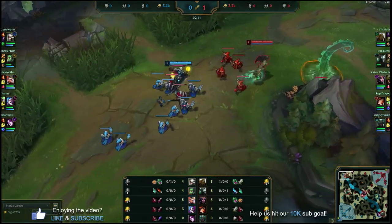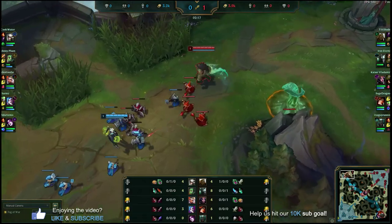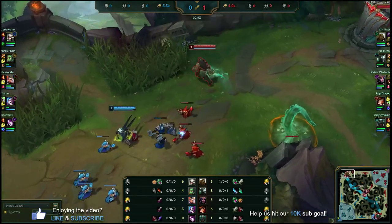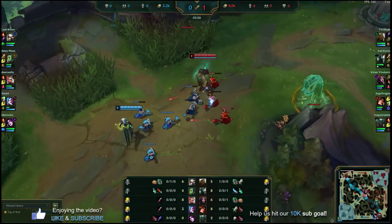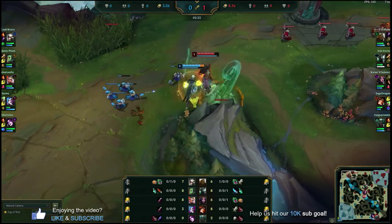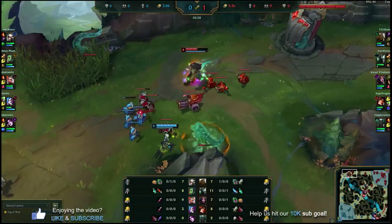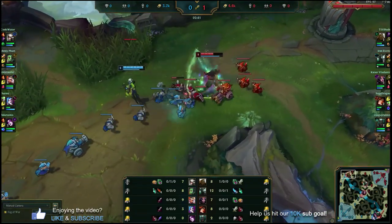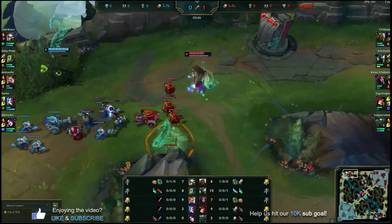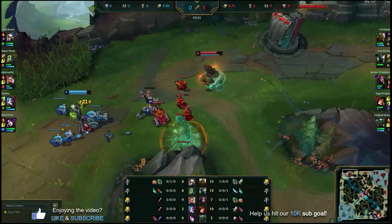Here we're just stepping up, grabbing last hits on the minions when possible. I don't really want to trade with her until I get level three, or at least level two with my Q. She's got level two first so we're playing pretty passively. Most of your lane phases, I'd recommend playing passively with Illaoi until you get level three and can try to land an E on someone and then go ham. We've got a couple tentacles, so if we land a W, hopefully we get a tentacle smash and a little bit of healing from our passive.